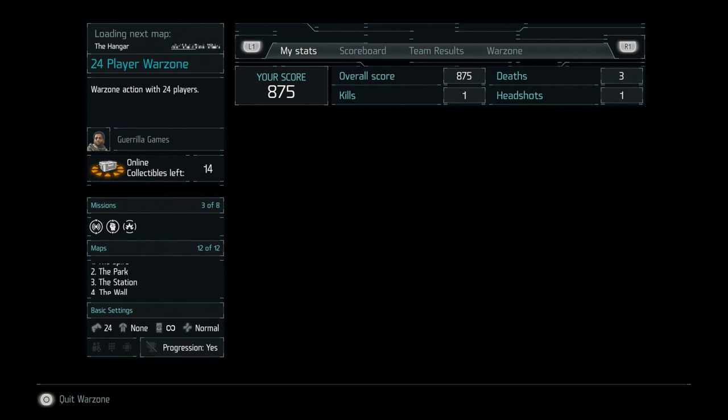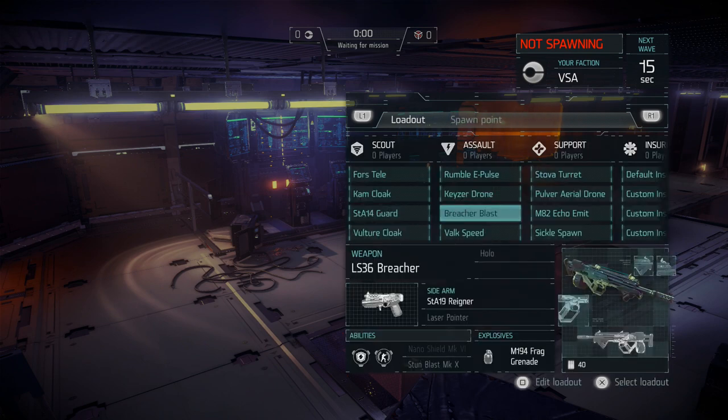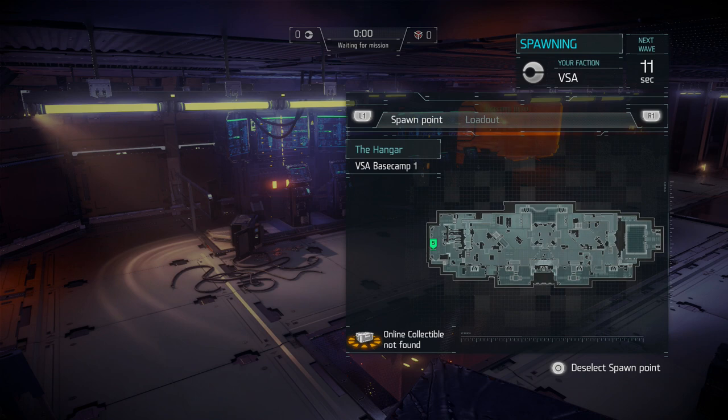The Insurgent class pretty much has the ability to steal weapons and abilities from targets that they take down. So that's pretty much what the Insurgent class is. Right now I'm going to be using Support and the new weapon that it has along with the new ability.